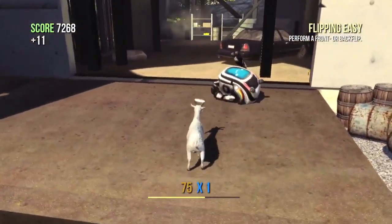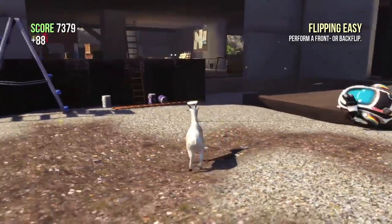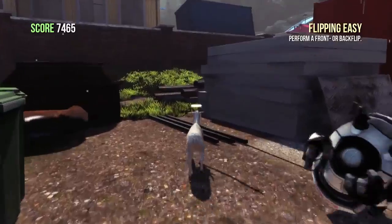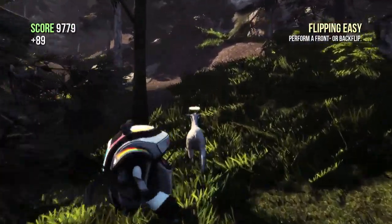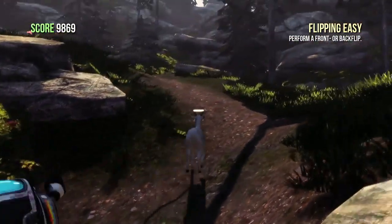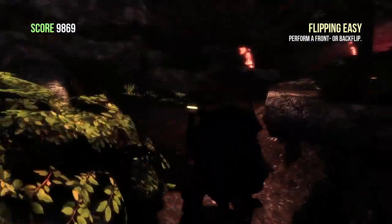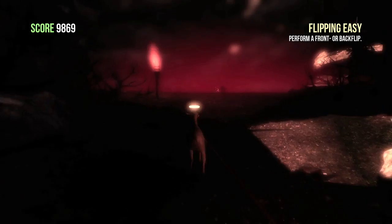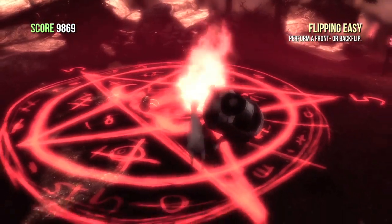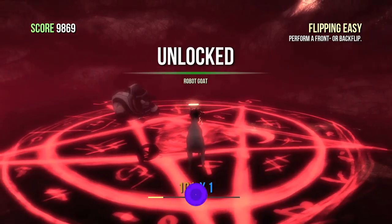Now you have to drag this robot to the demonic pentagram. This thing is a little tricky — it has a mind of its own where sometimes it won't want to get dragged, and sometimes it will just stop out of nowhere. If that happens, just nudge it along and eventually it should make its way over. Make sure it doesn't get hit by any cars. I recommend taking the back way and jumping through the swimming pools so you don't have to deal with cars — because if this thing gets knocked around and you can't find it, you have to restart the level. Once you bring this over to the pentagram, just place it on, the sacrifice should begin, and your achievement will pop. You should also unlock the robot goat.